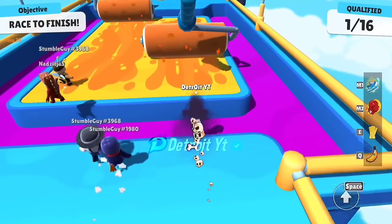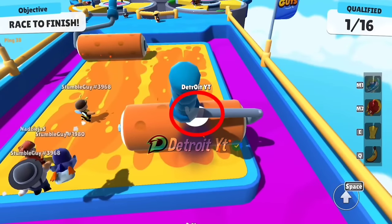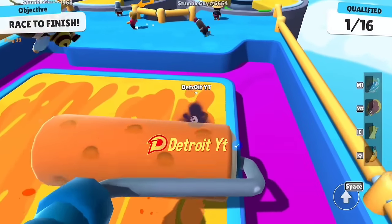When the roller is coming towards you, come out from the top like this. Because you will be using the kick emote, even if you collide with the roller nothing will happen to you.